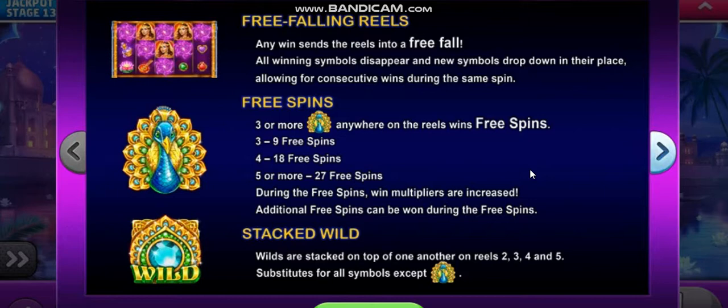Now, the free-spins come with a peacock — and he's a cute little fella, isn't he? 3 or more peacocks anywhere on the reels wins free-spins. If you get 3, you'll get 9 free-spins; 4 will give you 18 free-spins; and 5 or more will give you 27 free-spins. During the free-spins, the win multipliers are increased.